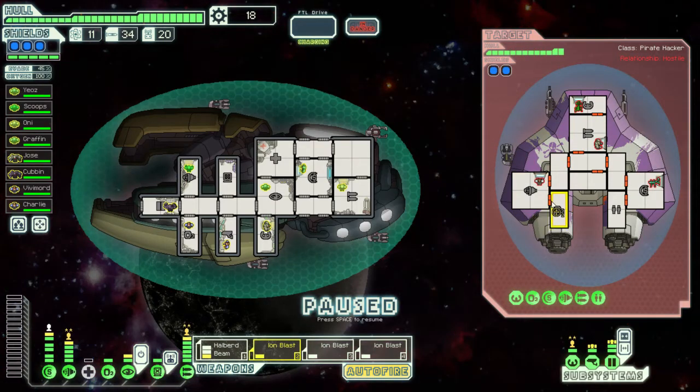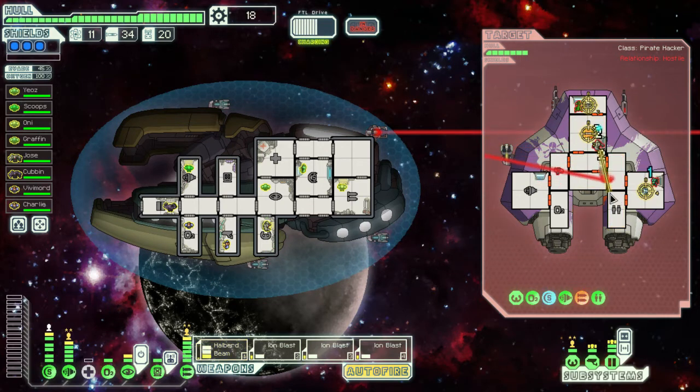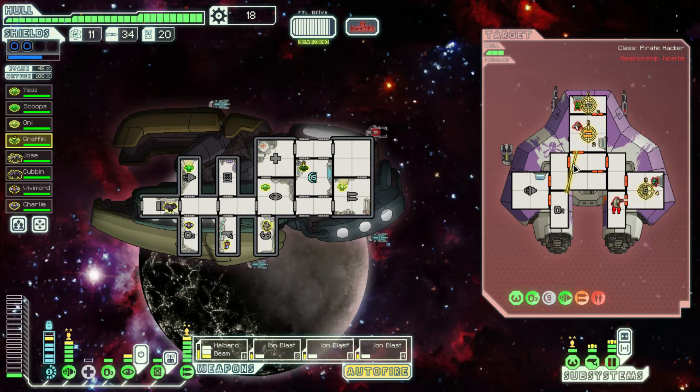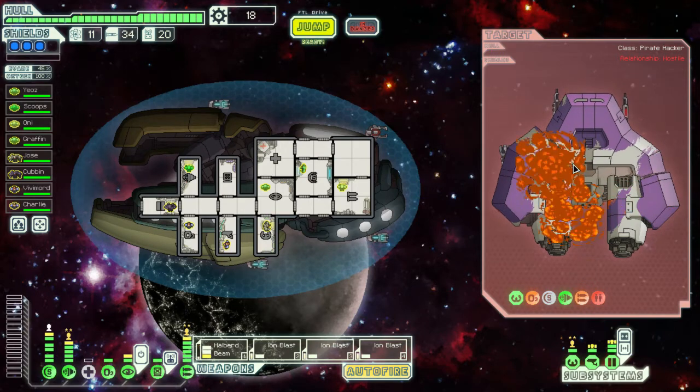Aid the civilian ship — is that even a question? Weapons, shields, and piloting. Where can we go to do the most damage? Is there a way to get all the way down to there? There's gotta be. I think I've used cloaking once since I bought it — I find it a little silly, because normally I use cloaking a lot once I get it.